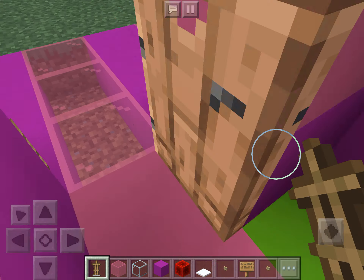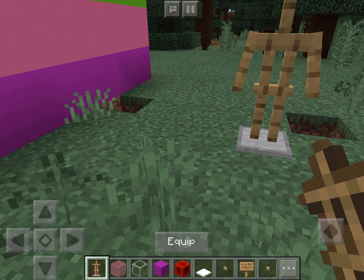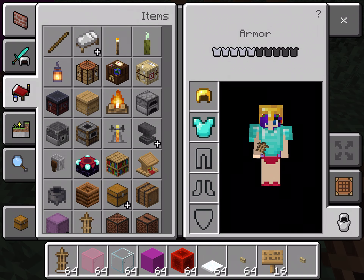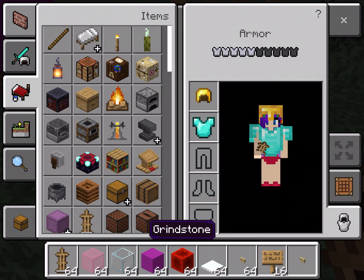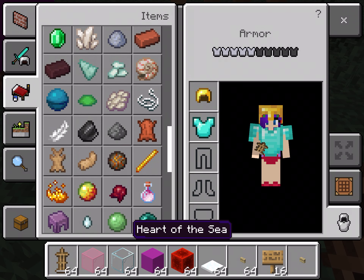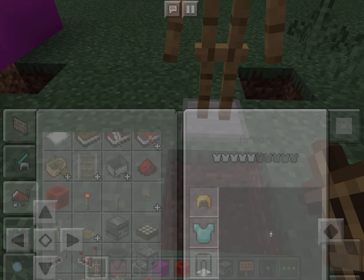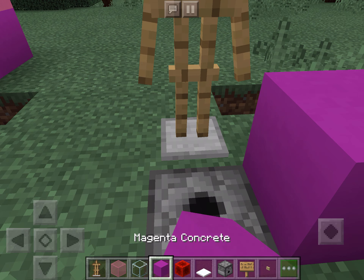So watch this one too, because I'm going to show you how I made this. I'm going to show you how I made the food dispenser. So what I'm going to do is first place down that, then right there I'm going to place a dispenser — if I can find one, that would be nice. Sorry if I'm not this good at Minecraft like everybody else is.